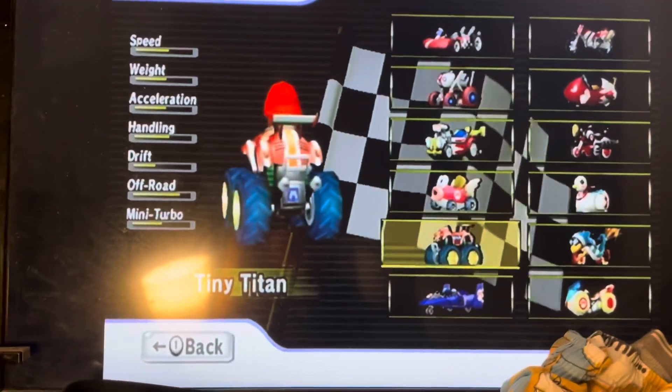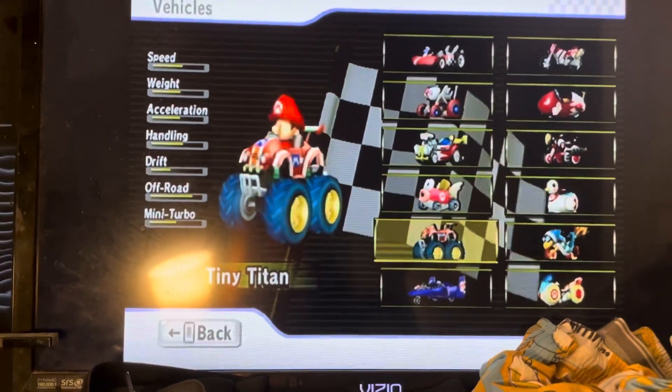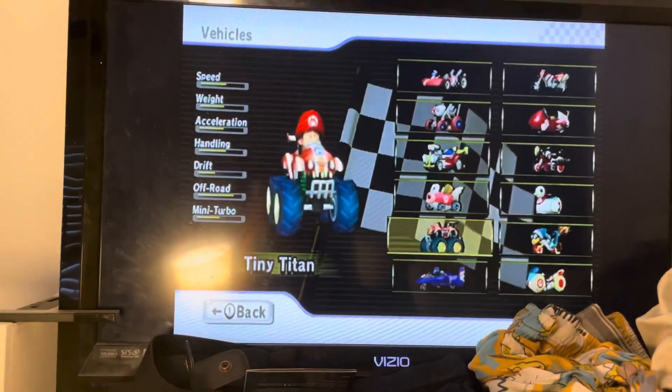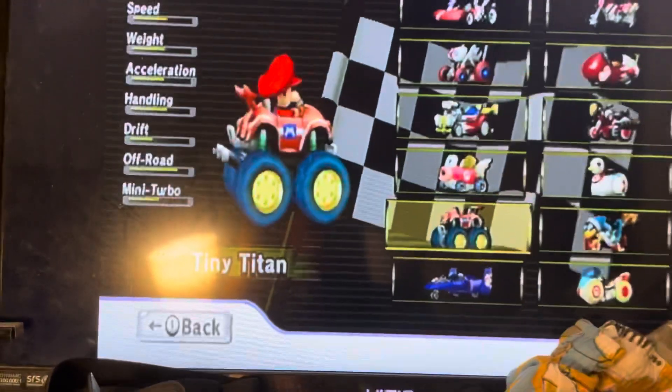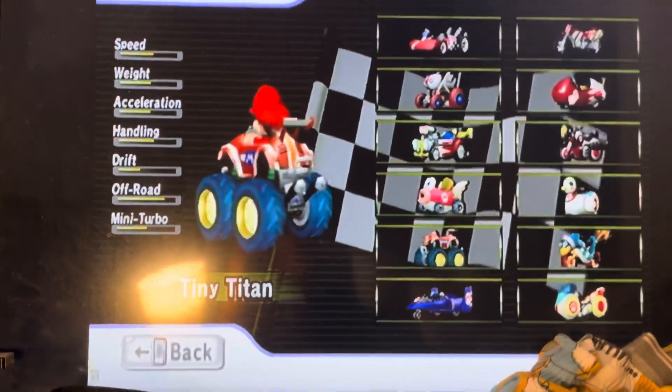And here's the Tiny Titan. In order to get this car, you have to unlock one Fast Staff Ghost. Just one Fast Staff Ghost and you unlock the Tiny Titan — it's like a monster truck!